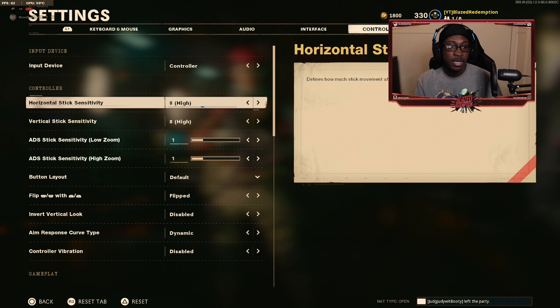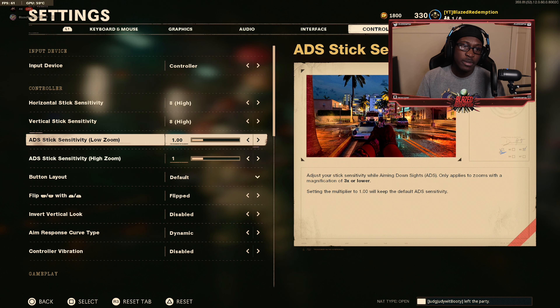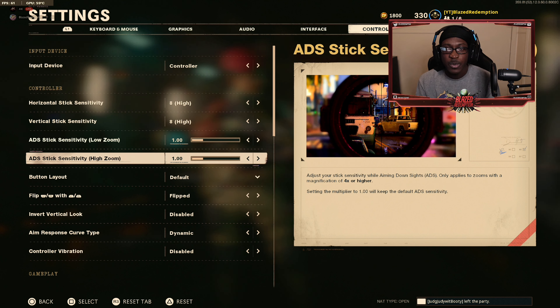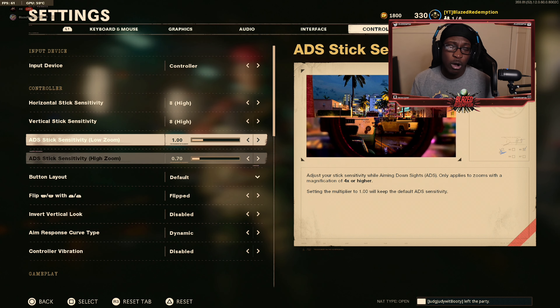My ADS stick sensitivity as well as my ADS stick sensitivity zoom — both high and low — I have set to 1.0. This is pretty much the standard, moving at a regular steady pace. It allows me to move my weapon a little bit faster while aimed down sights. If you find yourself missing shots or having trouble tracking enemies while shooting, try turning this down to 0.70 or 0.80, which will help improve your accuracy.